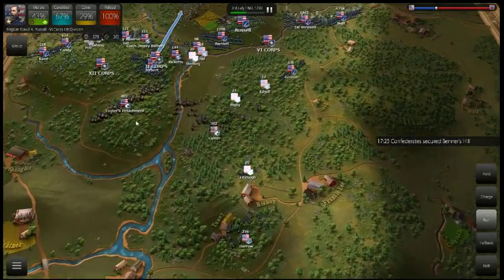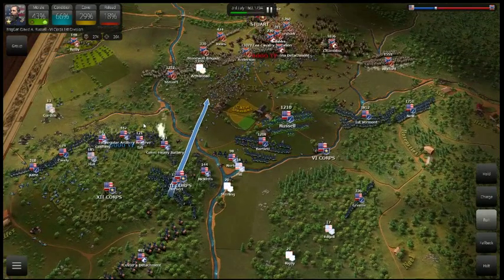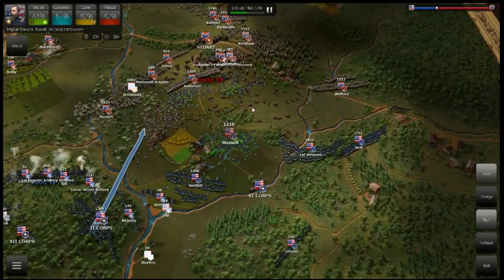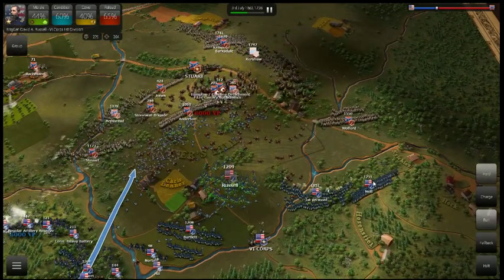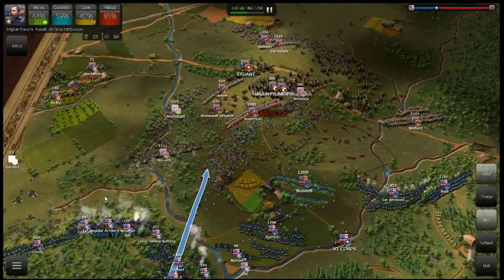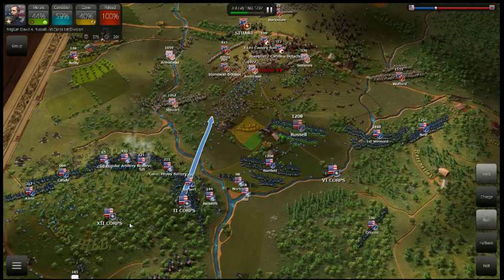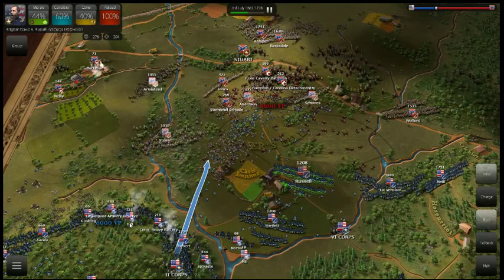Anybody not going to run off the battlefield here? I've got three Corps Commanders — I need them all on the line. I think the Union artillery held Culp's Hill, but we got completely overrun by Confederate cavalry on Benners Hill.